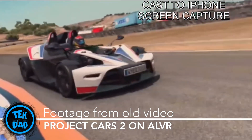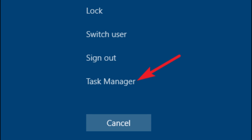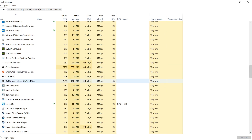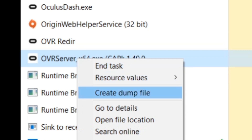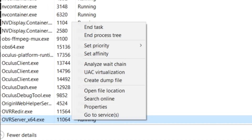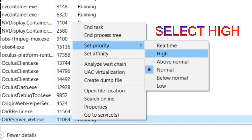Now the solution: just go into the Task Manager — you just have to do CTRL+ALT+DELETE — find OVR Server x64 and change the priority to a higher class. Here I'm putting it on real-time, but it's typically not recommended to do so — do it only as a last resort if other classes don't work. Normally you should choose "Higher" or "High". Doing this will make sure your PC will process the Link in priority, as Windows tends to work on a lot of things at the same time.